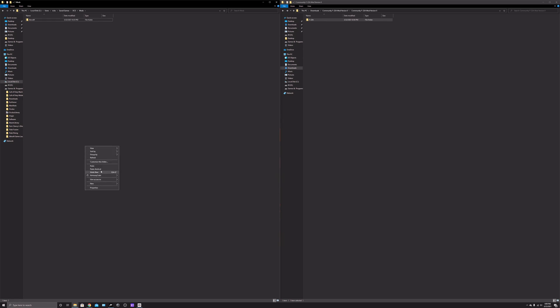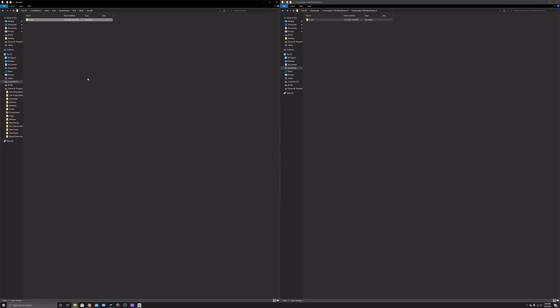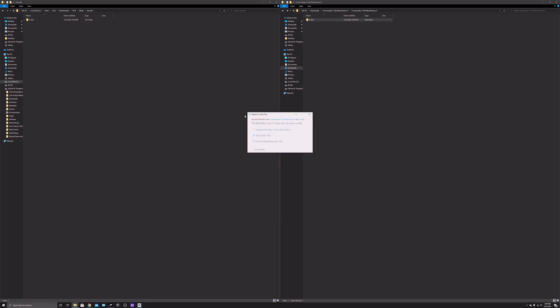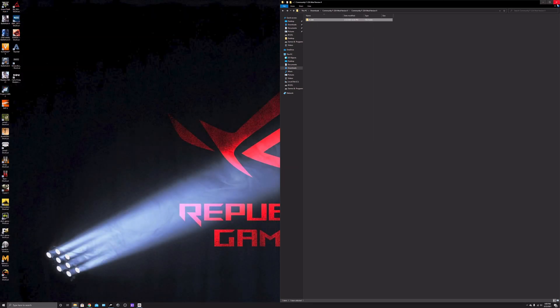Once you've created the Mods folder, click on it and create another folder called 'aircraft' — capital A, everything else lowercase: i, r, c, r, a, f, t. I already created mine, so I'll skip actually hitting enter. Click on the aircraft folder and right-click to paste the F22A folder. Replace the existing file if prompted. Once F22A is in there, click on it and it should show up — that's how easy it is.